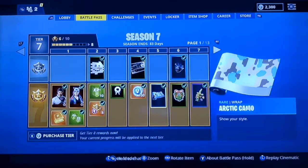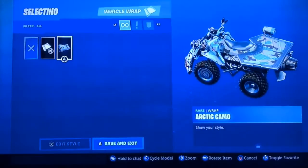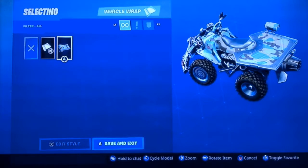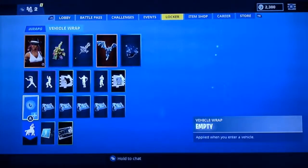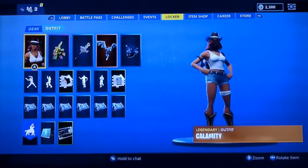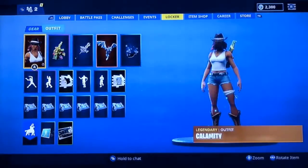You can also in your locker do wraps for your guns, so you can select what color you want them to be. That also goes the same for the vehicles too. As you can see this quad crasher — I have it in this arctic camo looking color — or I could just do it in the regular version. This is what it looks like with the camo on, and this is what it looks like on the guns with the camo. It looks really nice.